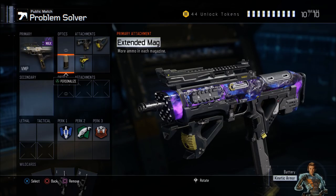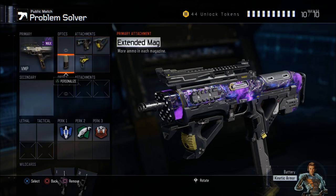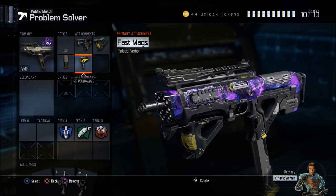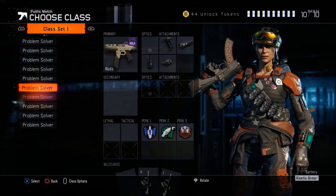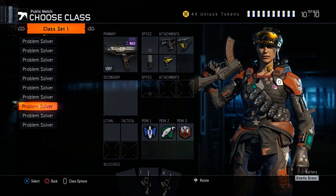On this class I'm using both Extended Mag and Fast Mag. With this class you can easily get so many kills because you're using Quick Draw to aim faster, Extended Mag to have more bullets, and Fast Mag to reload faster — so you can be in a lot of gunfights and come out on top. This class is really good if you want a lot of kills or a nuclear. If you want to go for a nuclear, always play with a friend who can get a care package so you can support each other — that's my best tip.